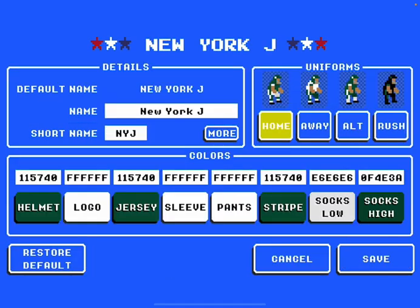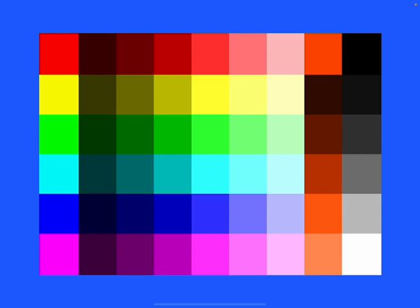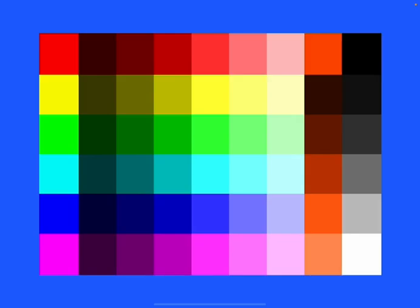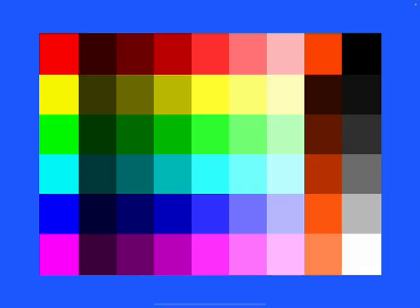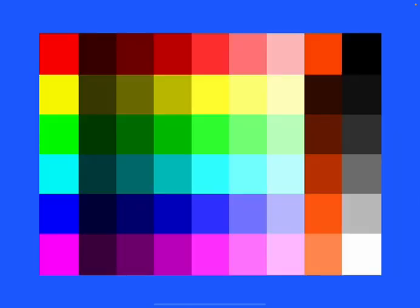First, what you want to do is make the helmet dark green, make the logo white, and then the jersey — it can be white but I don't think it looks the best white. There is a little bit of black in Glow Berry Primes, so I'd do the jersey black, but you don't want to do it super black because it looks weird. Go around a more medium black — yeah, right there.